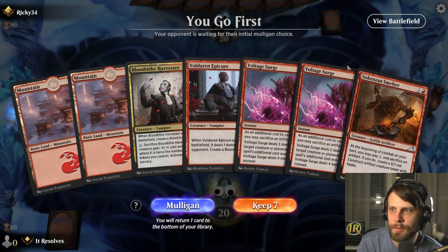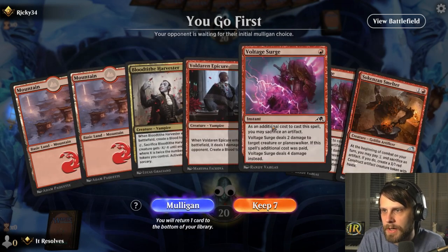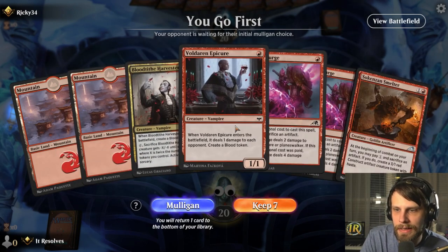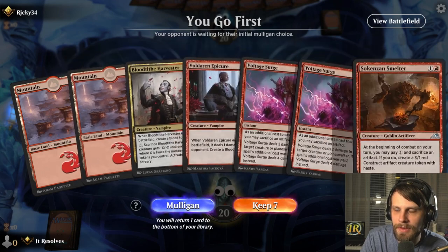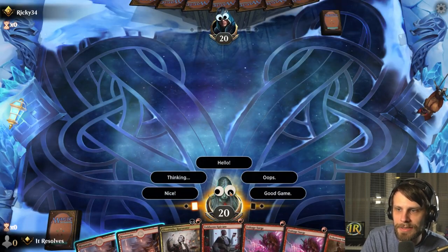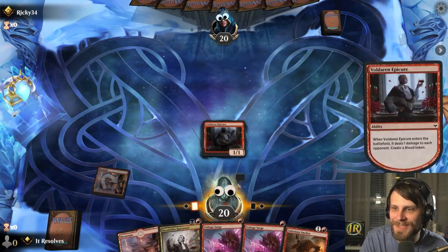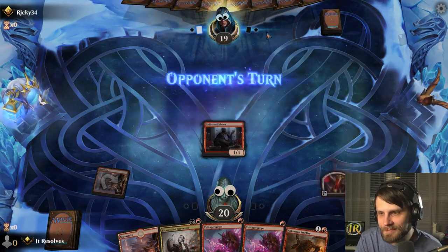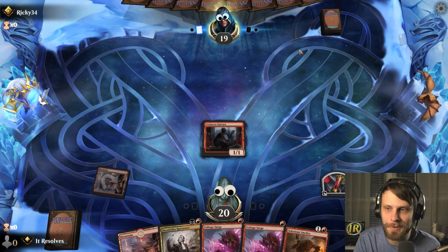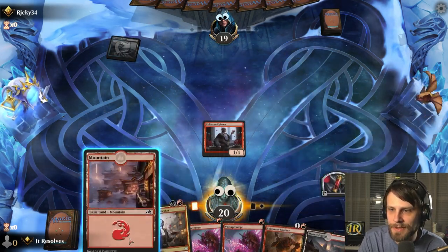Let's jump right in and see how it goes! We don't have black mana which is a bit of a problem, but this is a very good red-focused hand. Worth noting — we're recording on April 1st, so you'll notice the googly eyes going on. I had no idea this was a thing; apparently I've never recorded on April 1st before. That's super helpful.